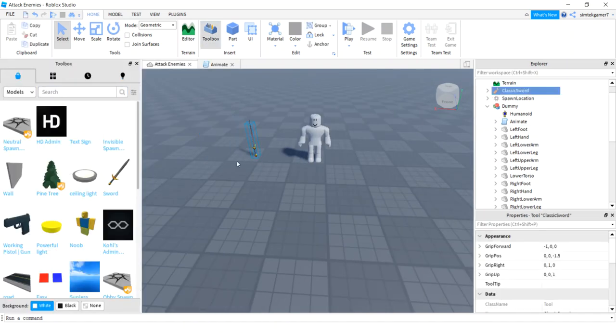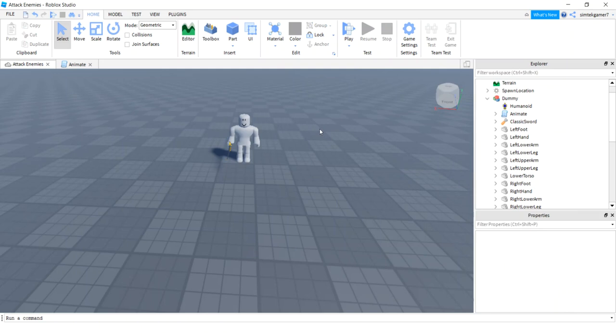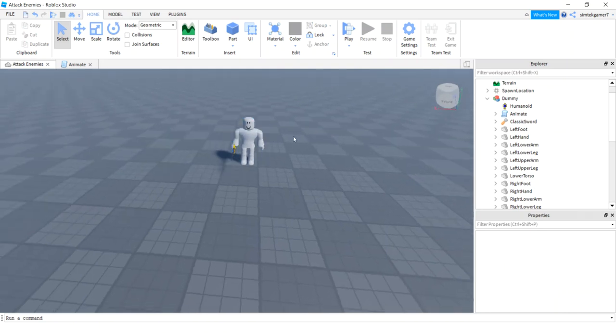Now let's get a weapon. I've got the Classic Sword — that's a good one. I'm going to drag it to the dummy and it'll put it in his hand. The problem with the Classic Sword, or any tool, is it activates by clicking, and we can't do that because it's an NPC using it.